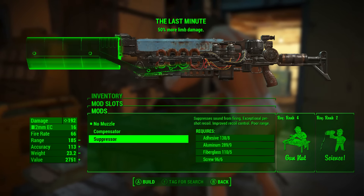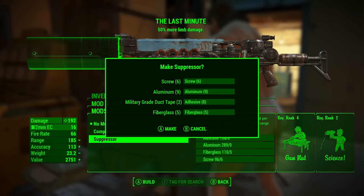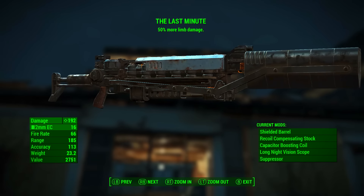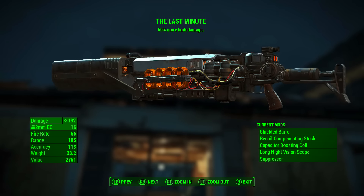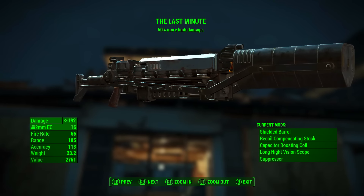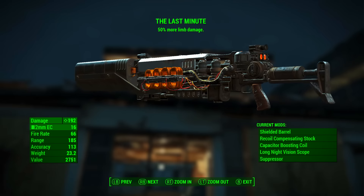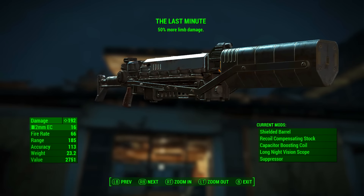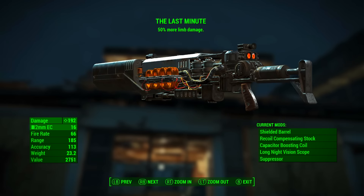The cost for having silent shots and exceptional per-shot recoil is a drop from 203 range to 185 range. For my gameplay style, the suppressor is a much more practical mod choice — that silencing of shots is absolutely sensational. So in this video I'm going with the suppressor. With all of the best mods applied, the Last Minute has a base ballistic damage of 192. Fire rate is 66 — the same as the unmodded version. Range has gone from 191 to 185, but accuracy has boosted from 69 to 113, almost doubling — which is absolutely vital at long ranges. Weight has gone from 15.7 to 23.2 pounds, and value has increased by about 400 caps.